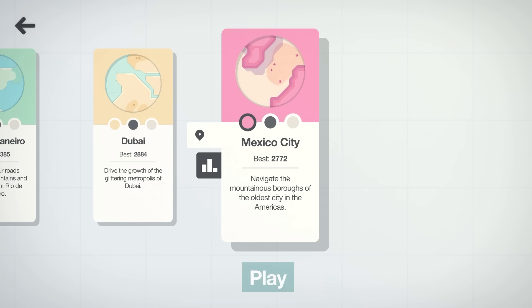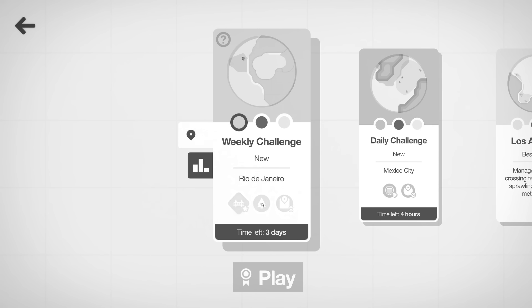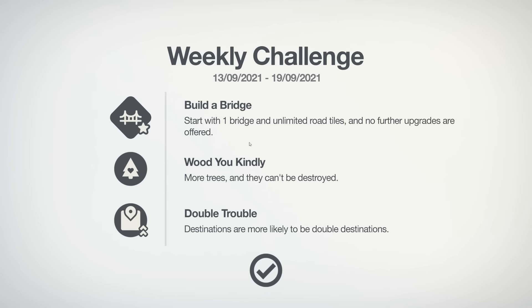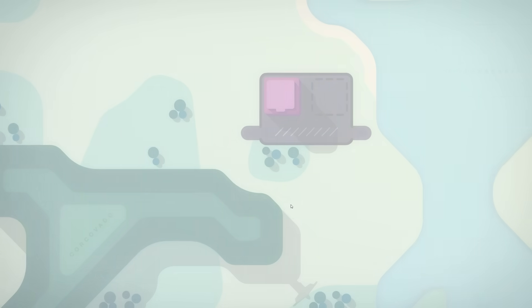So last time we actually completed the game — we completed Mexico City. However, at the start of that video we also discovered this: the weekly challenge. I missed it. But this is the right one. Build a bridge — start with one bridge and unlimited road tiles. So we're going to have some fun with that. Let's try the weekly challenge. Begin.